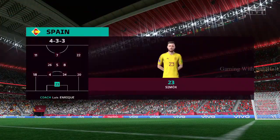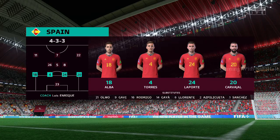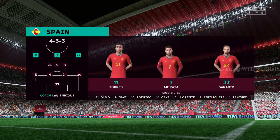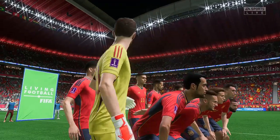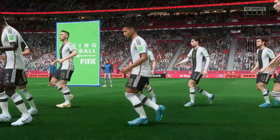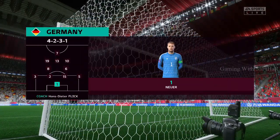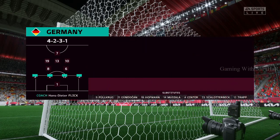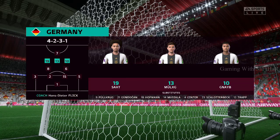Here's the line-up for Spain. Jordi Alba plays with Carvajal in the full-back positions. Koke starts with Sergio Busquets in central midfield, and Morata is the main striker for this match. For Germany, Manuel Neuer is between the posts. Antonio Rudiger plays alongside Niklas Zule at the back. Serge Gnabry starts with Leroy Sané in the wide areas, and rather than use a strike partnership, they've gone with just the one player in attack.